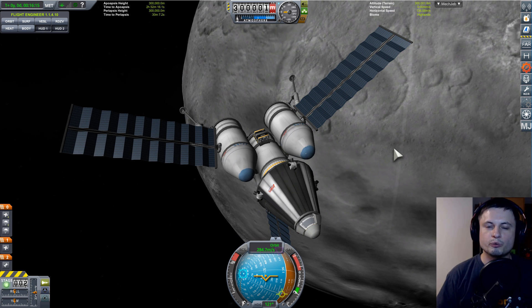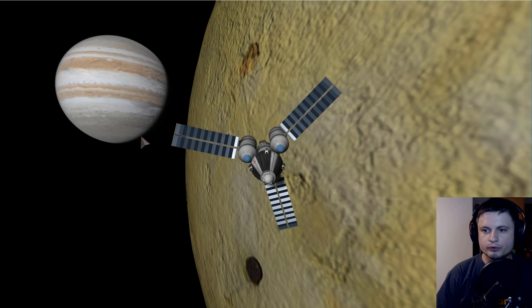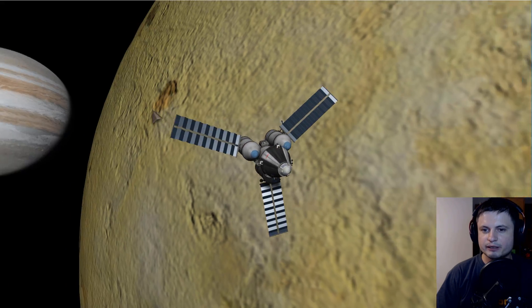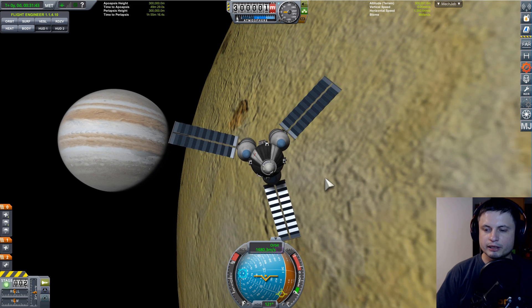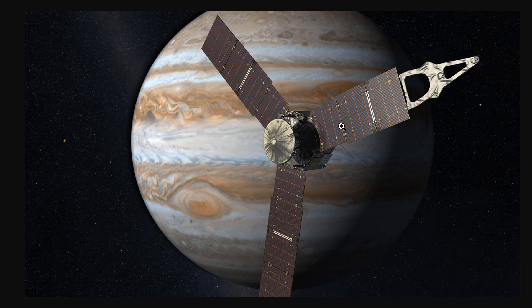Now let's go to where Juno is — basically Jupiter. I'm going to park next to Io, the closest Galilean moon of Jupiter, mostly because it's beautiful and relatively safe compared to being right around Jupiter. This is where Juno is, and it does kind of look very similar — though its panels are dramatically bigger than this. The length of a single panel on Juno is about the length of a school bus. These are huge, huge panels.